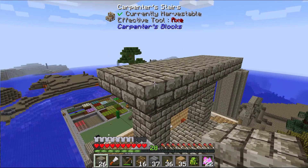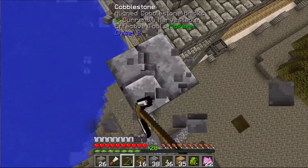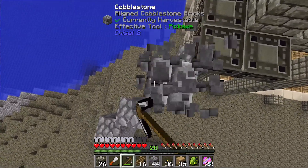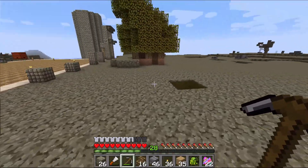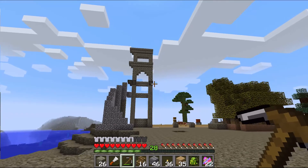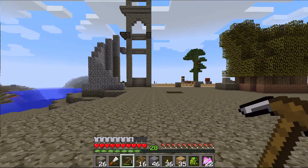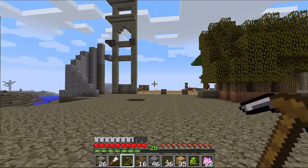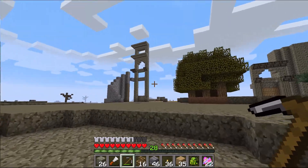Coming back down to the surface to get a better sense of what we have. Oh yeah, that is looking good! The pattern is three in between, five in between, three — another five — and that's the center. I'm going to make it symmetrical on the other side.